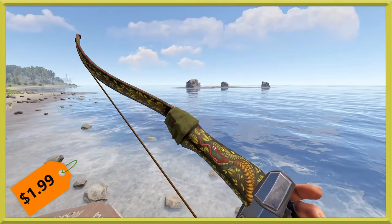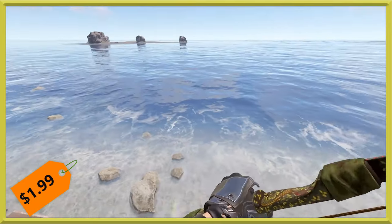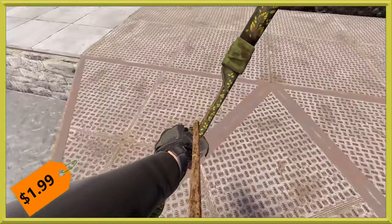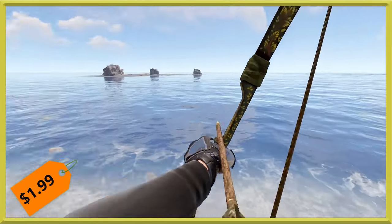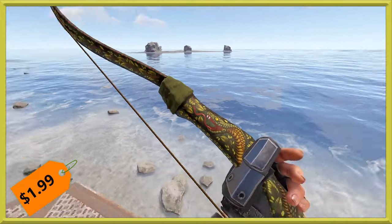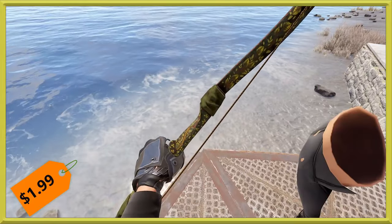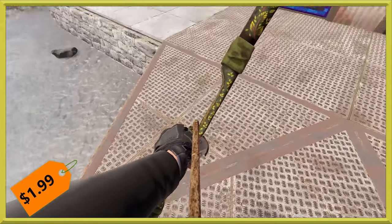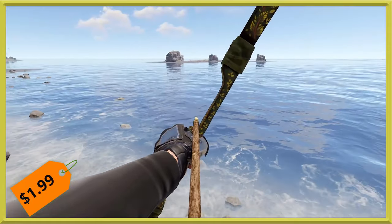First up we have another piece in the Snakebite Set — so one more and it'll officially be an accepted set. We've got the Snakebite Bow at the usual weapons price of $1.99. As you can see, there is the snake right there — a very nice hand-painted design that fits the mood of the game. It definitely looks like something someone in the game could have made themselves.